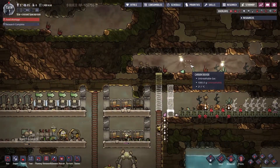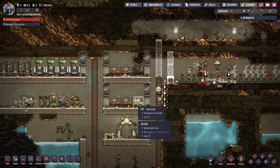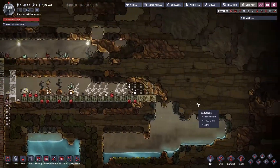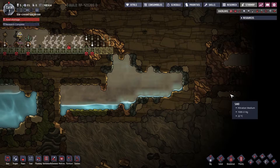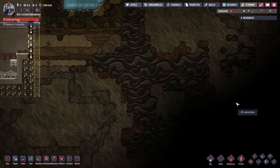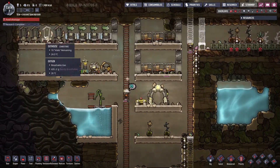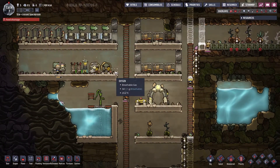It's kind of a bummer that we're going to open this up — this is also going to let the shine bugs out, which is probably going to keep our duplicants awake in the middle of the night. Oh hey! There's some Neutronium here, I wonder what this is. If we can get that pneumatic door, we might punch a hole and take our way over there and see what's going on.